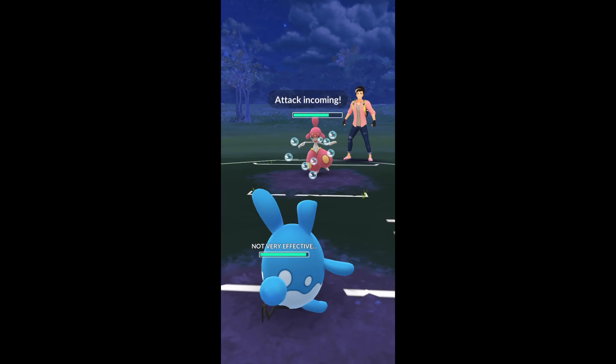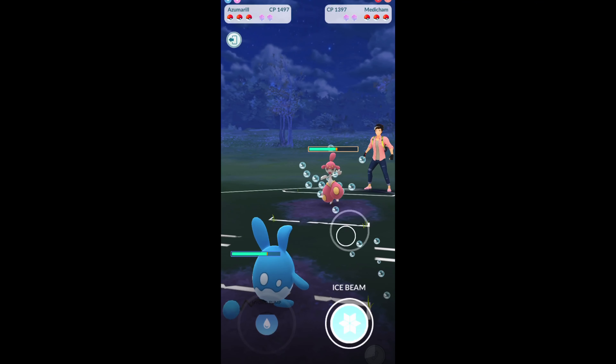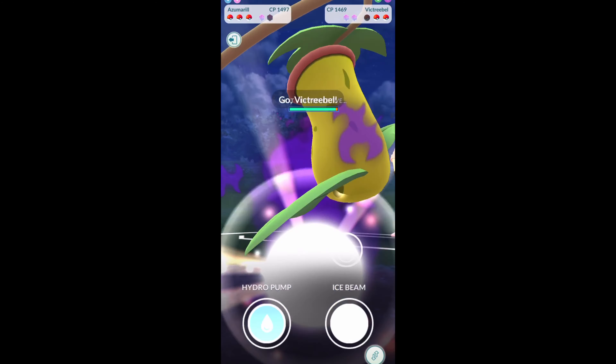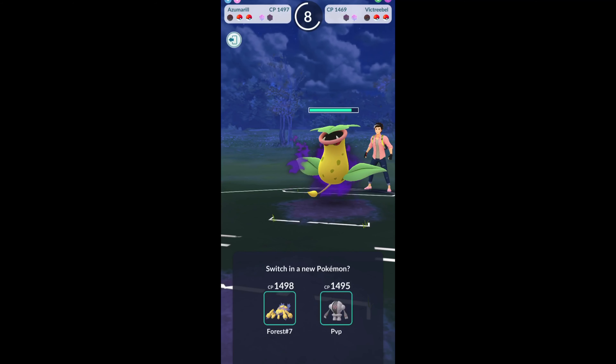They switch into Medicham, and I switch into Azumarill for this next battle. They throw an Ice Punch, which is obviously going to be resisted. Still going — not going to shield this one either. There's another Ice Punch. We throw an Ice Beam; they decide not to shield, so we're just going to farm down at this point. I do decide to shield here — and there's the Dynamic Punch, so that would have done a little bit more than Ice Punch. In comes the Shadow Victreebel with Razor Leaf — that's going to KO me pretty quick, but we do get an Ice Beam off for a shield at least.